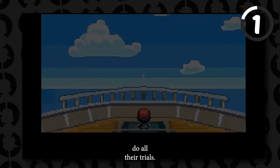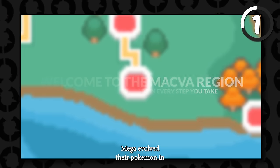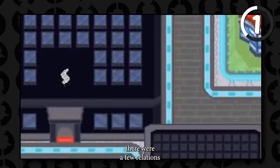If you manage to do all their trials, they will then challenge you, which kind of works like the Grand Trials of Alola. They will use very strong Pokemon and also Mega Evolve their Pokemon in battle. You will have a friendly rival that's going to be Serena, so there are a few relations to the previous stuff.